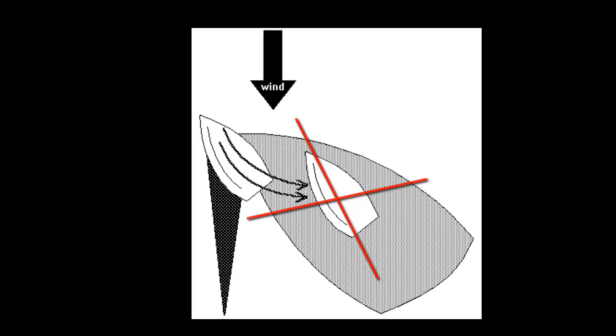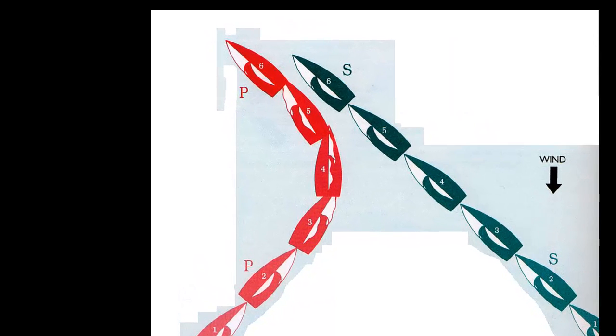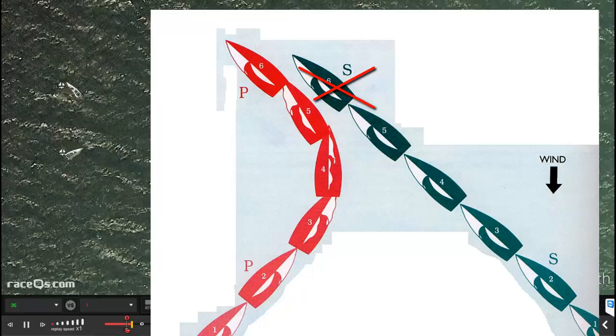In order for this to work you need to tack extremely close to the person that you're Lee Bowing and you need to be almost completely clear ahead. The farther ahead and closer you are the faster this will work to sort of flush away the competition.